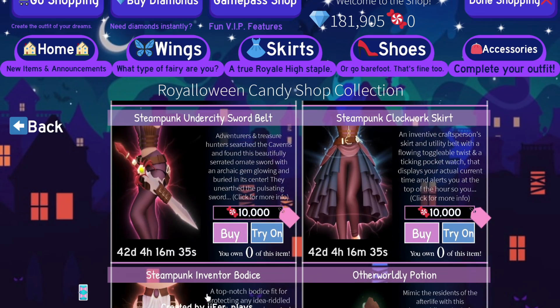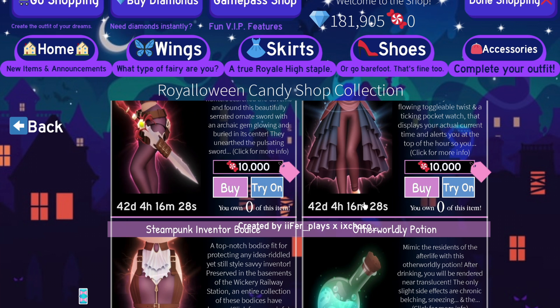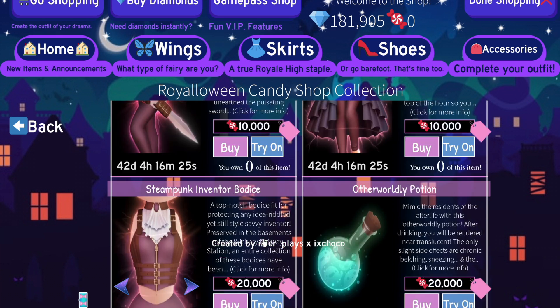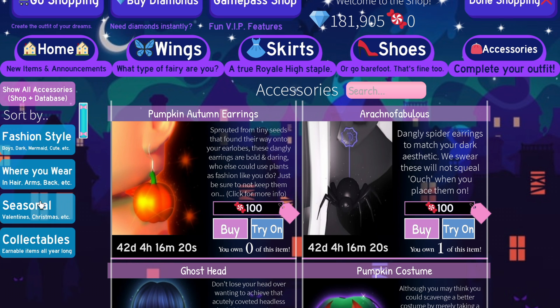There's a ghost head and a new pirate kind of set with bodices. It is honestly very expensive — I have a feeling it's going to be very rare. But anyways, let's go to the Darling Valentina Bodice.